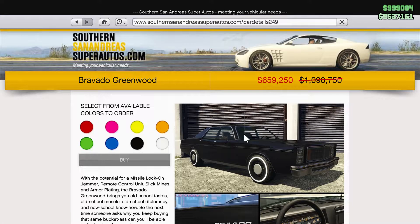Next up we have the Greenwood on sale this week. It's honestly like an Omnis EGT but worse in every way, but it's still a pretty good car, so I'd still recommend you guys pick up the Greenwood this week.